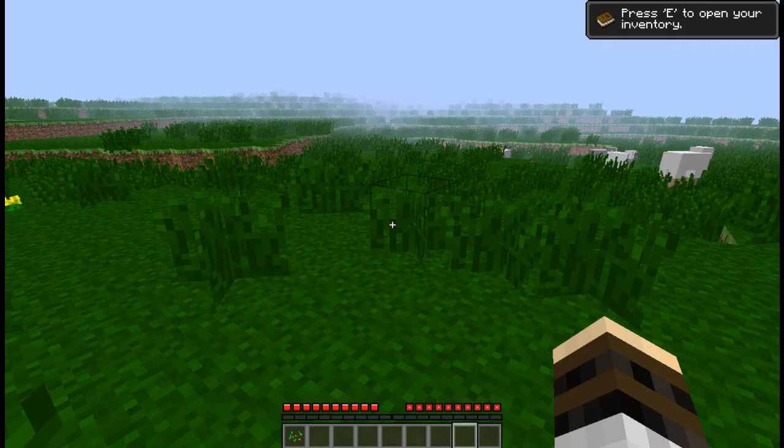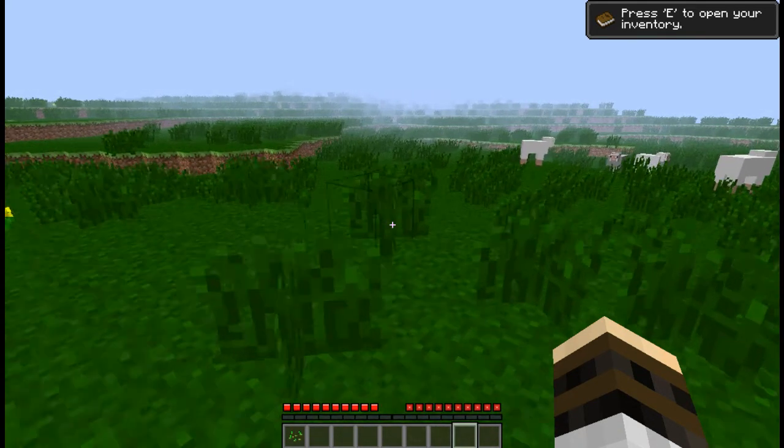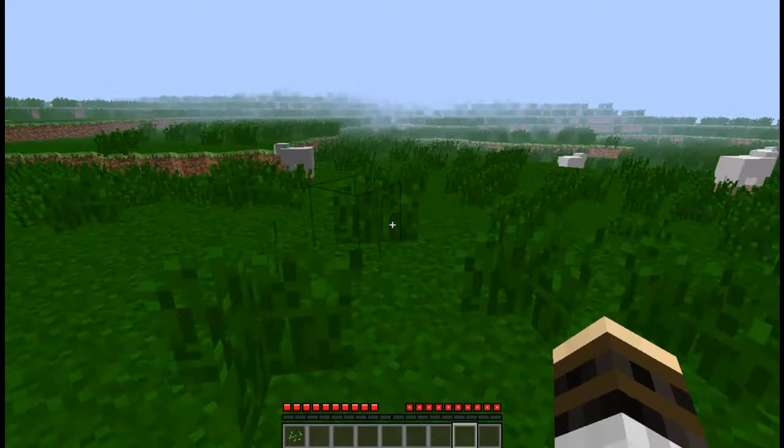Okay, what you want to do: take your left hand, find the keyboard. I know, stay with me. Next, find the letter E. All you have to do: come down, breathe, press E — and voila, achievement get: Taking Inventory.